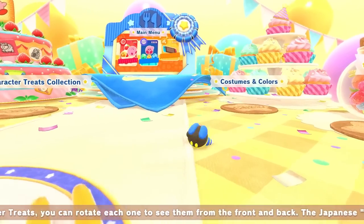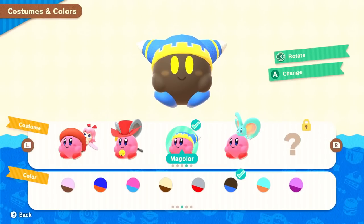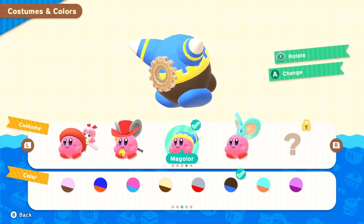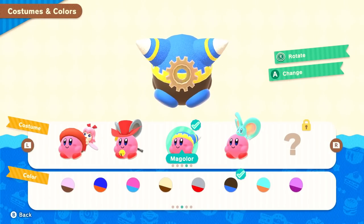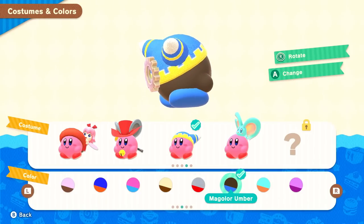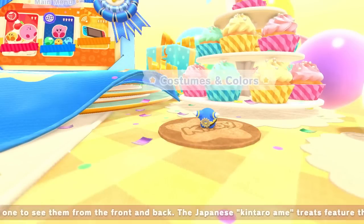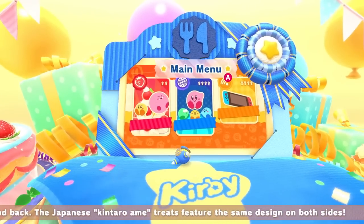Hello ZebraHerd, welcome back to Kirby's Dream Buffet. Today we're taking a look at the Magalore costume that we unlocked last episode. We have the Magalore top, this cute little hat, and the gear in the back — I guess it's supposed to reference an energy sphere. Then we have the Magalore Umber Coloring, which is this dark gray with blue. It looks pretty good, and it's actually quite fitting because we've been playing Kirby's Return to Dream Land Deluxe, where Magalore is one of the main enemies.